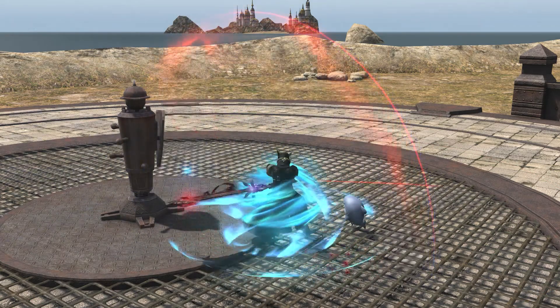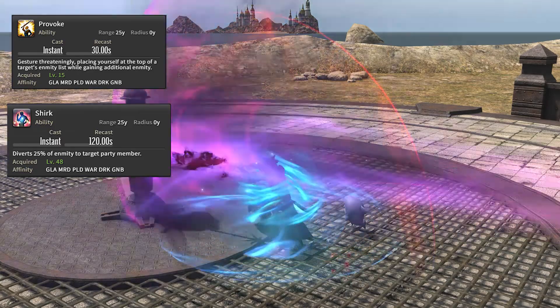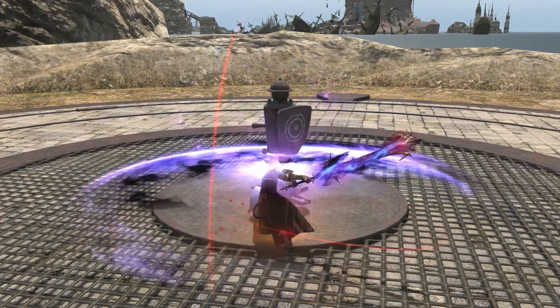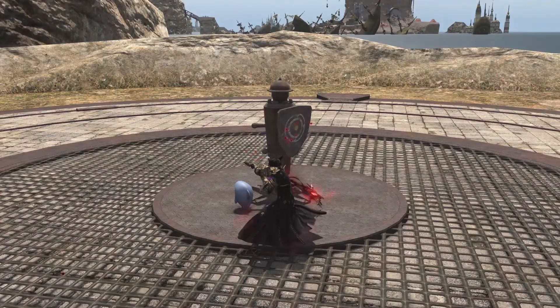In terms of tank specific utility, you have Provoke and Shirk. Provoke is basically a taunt that builds enmity or aggro towards yourself, and Shirk will throw the aggro to someone else. So if you're doing a taunt swap with another tank, that might be helpful.